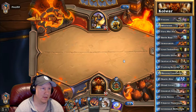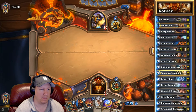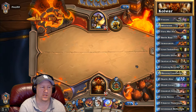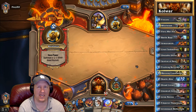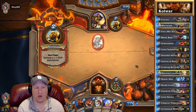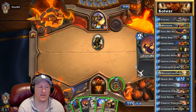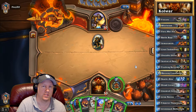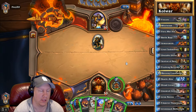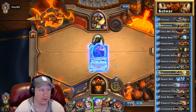All right, he's going to pass turn here and we are going to pass turn as well. Now I'm going to use our coin because we might see that the mana we're wanting to be at is about 8 mana. So if we're at 7 mana and we happen to get our Warsong Commander and our Grim Patron, we can do our big combo a turn earlier. So let's go ahead and throw this down.